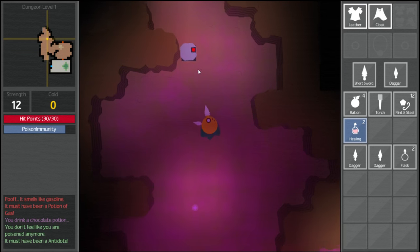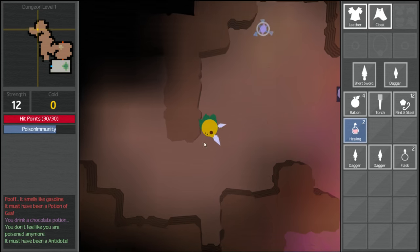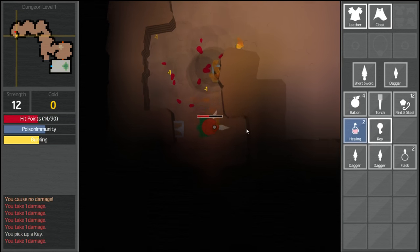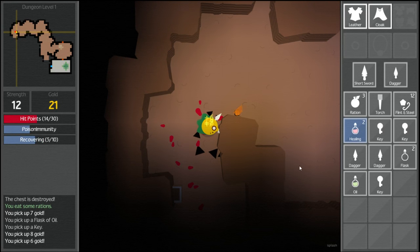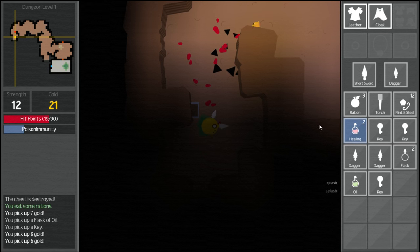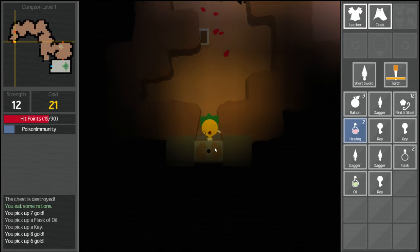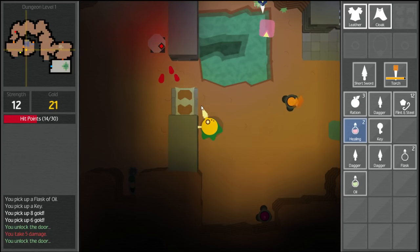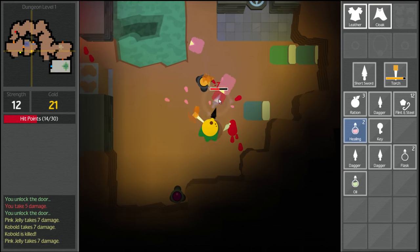We spot something that's probably best to avoid — some sort of robot. We'll avoid the robots. Wandering around, we find a chest, but it burns us — a trapped chest. Another chest has a key in it. We're at nine health, so we eat a ration. We pick up gold and now have three keys. It's dark over here, so we light our torch to see things. We use our key to unlock a door. Pulling a lever says 'turrets deactivated.' There's another kobold and what looks like a gelatinous cube — and it splits every time you hit it. That's terrible, but they go down eventually.